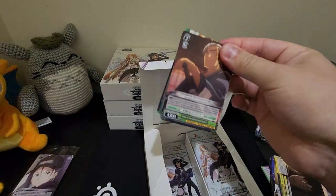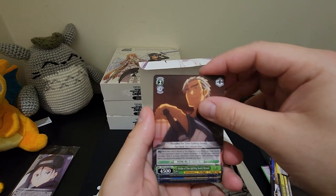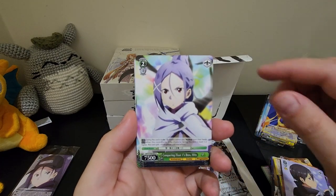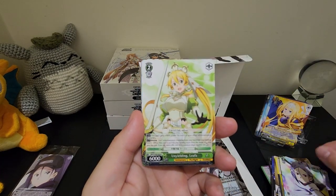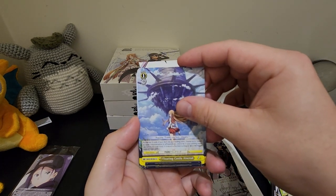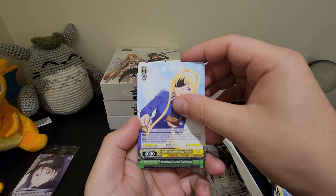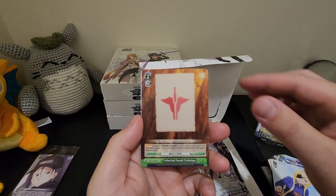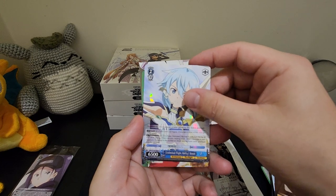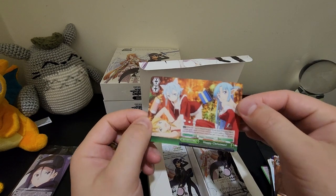Couple more till halfway. Wielder of Time, Splitting Sword, Bercouli. Coat of Midnight, Kirito. Conquering Floor One's Boss, Mito. Unyielding, Leafa. Floating Castle — I forgot that pronunciation. Nice artwork there though. Self-Sacrificing Alice. Inherited Sword Technique. Unlimited Flight Ability, Sinon. And a Happy Christmas card — that's a nice one.